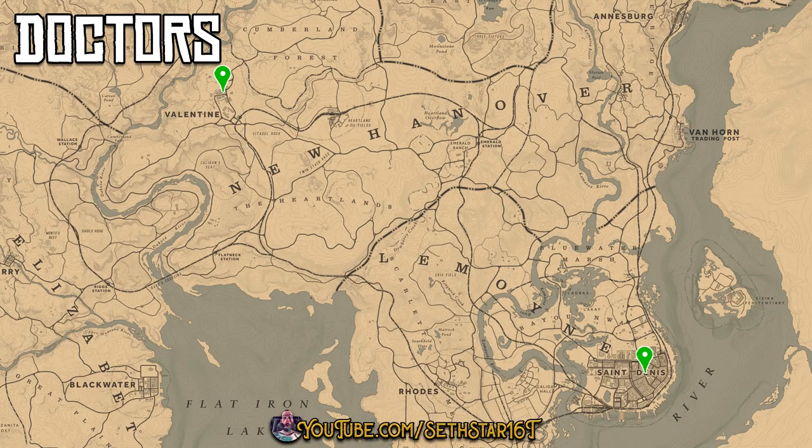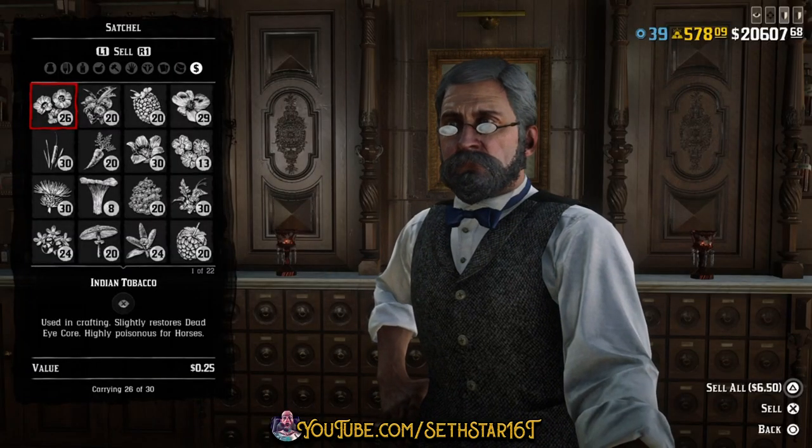Number 6: Herbs Sold. There's only two doctors on the map. Might as well hit the one in San Denis to sell off any five herbs.